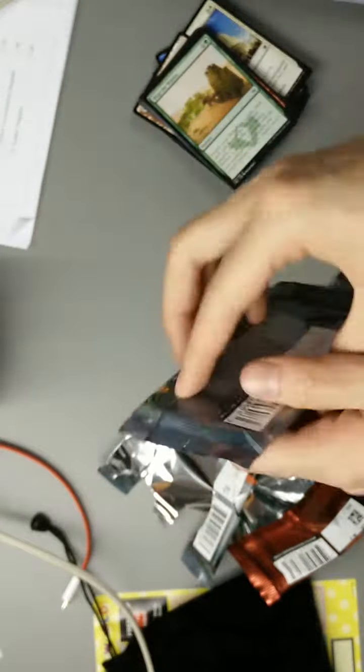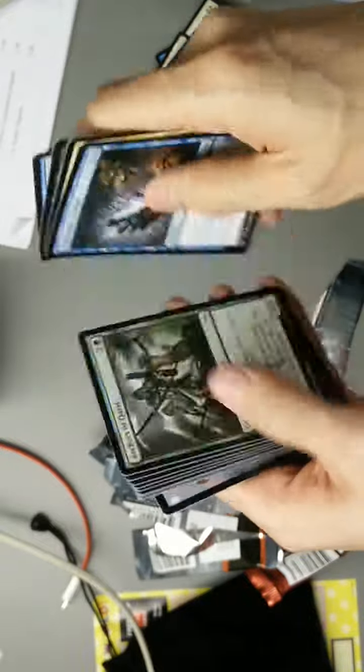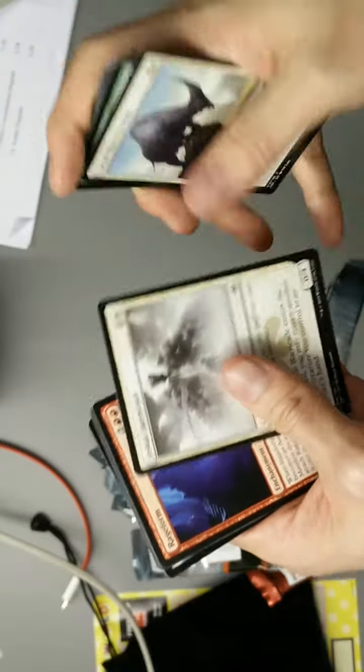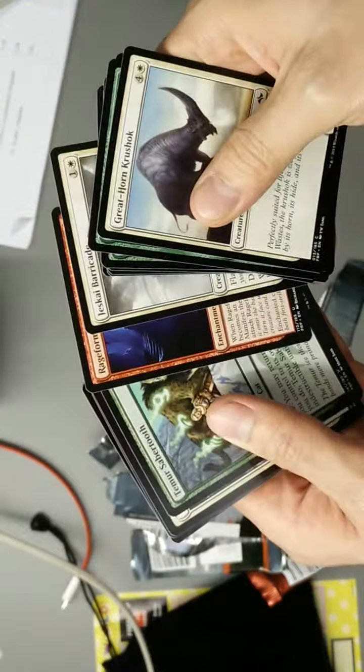These four packs — I shouldn't have been expecting too much from them anyway. Ten cards. We have Jeskai Barricade, Rageform, Temur Sabertooth, and... Mastery of the Unseen, and Rugged Highlands. Oh my gosh, four packs of junk.